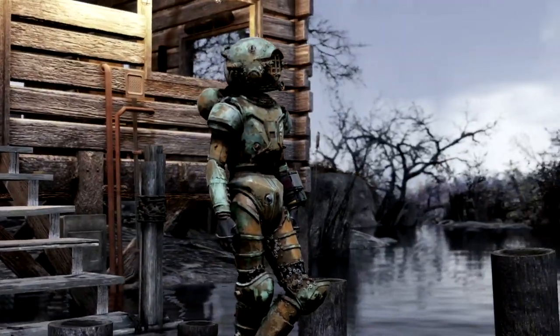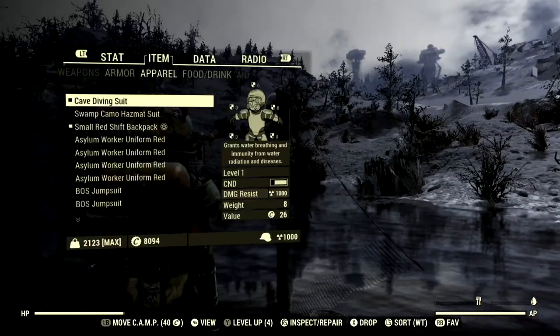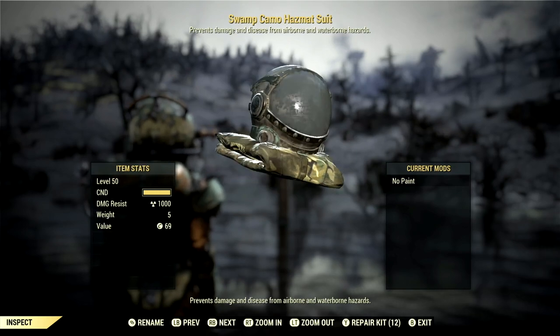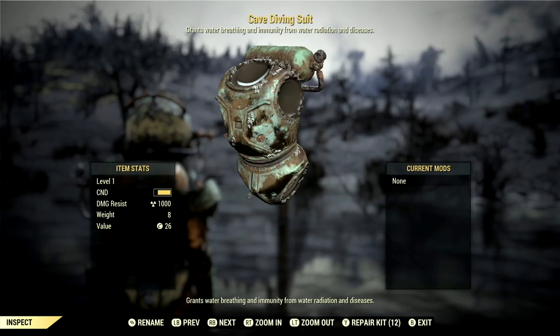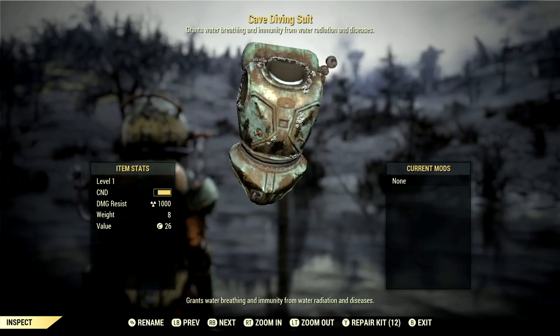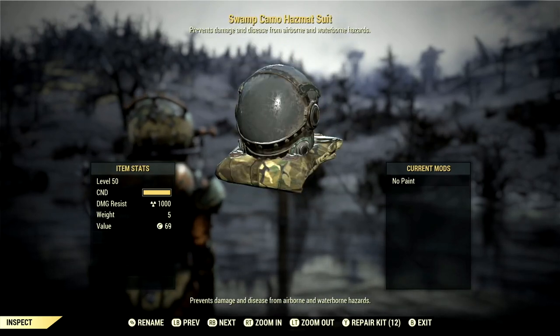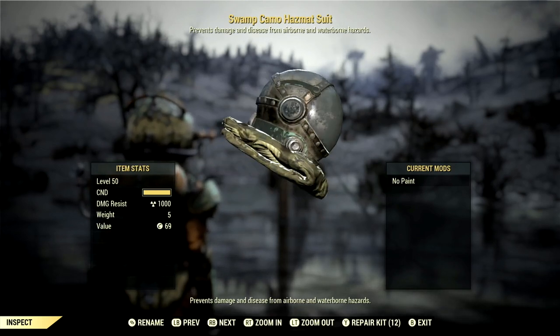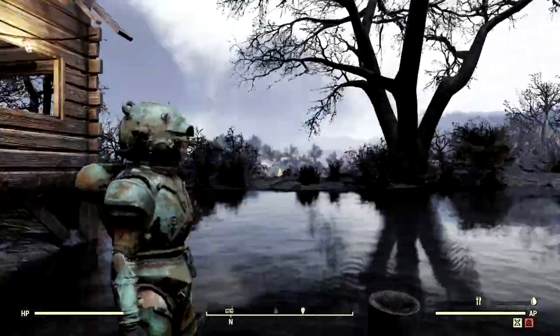This works as an amazing hazmat suit. As you can see over here, it has a thousand radiation resistance — so does the hazmat suit. But this one grants water breathing and immunity from water radiation and diseases. The hazmat suit prevents damage and disease from airborne and waterborne hazards. So they're very, very similar, but this one just weighs a ton more.